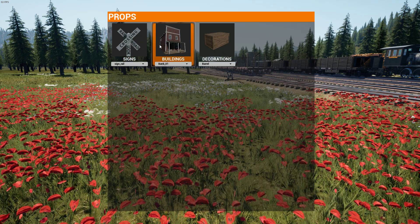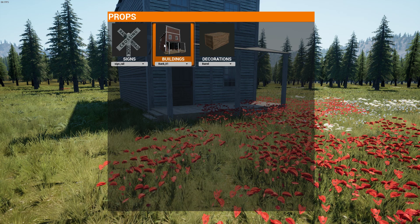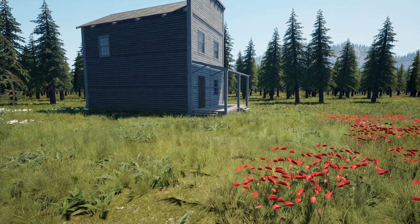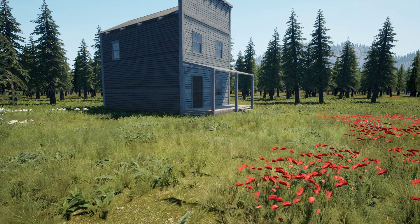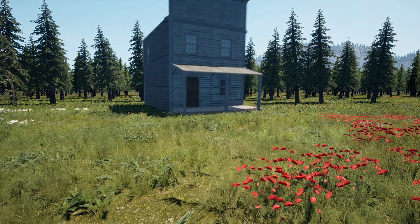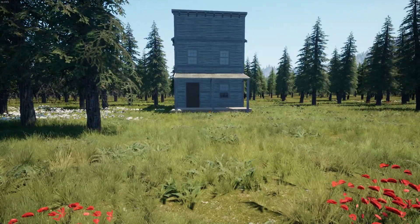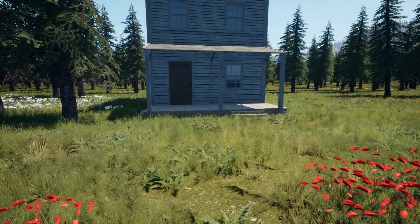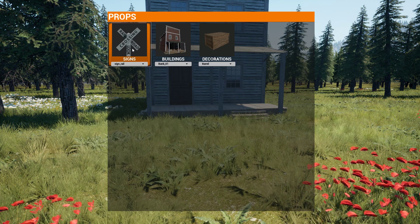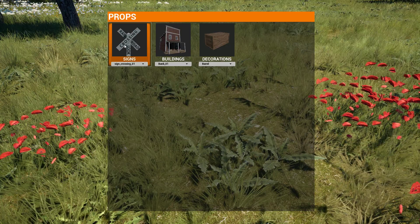We got the ability to rotate all this stuff. You can rotate it with the number four and number six keys, and you can lean them with the number two and number eight keys. It's a really handy thing whenever you're trying to put some of these buildings in wacky places. It's more so useful for the signs and decorations. We got signs — like the rail crossing bucks, the one that everybody wants to see.